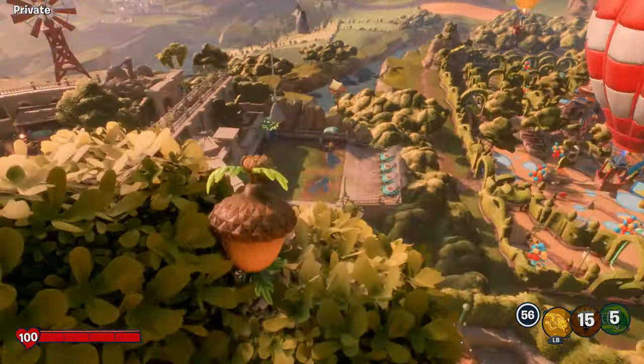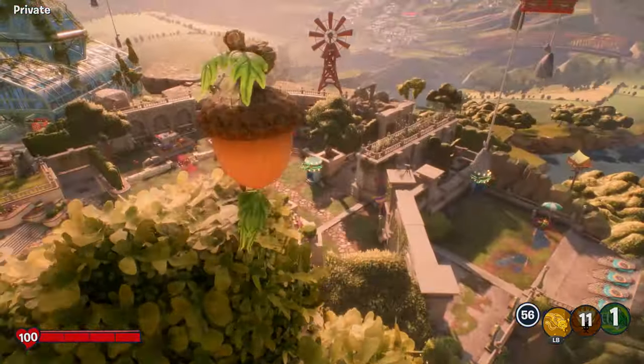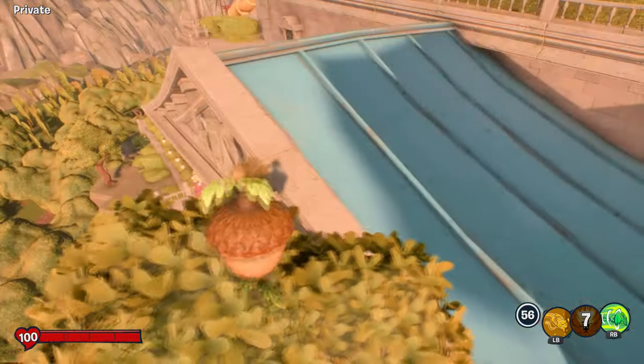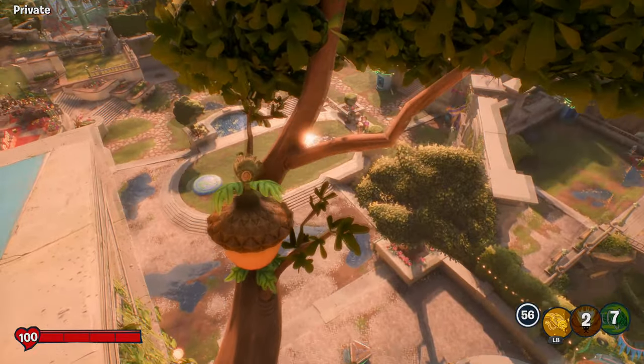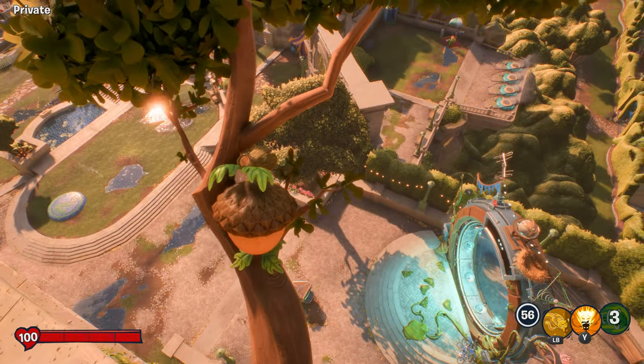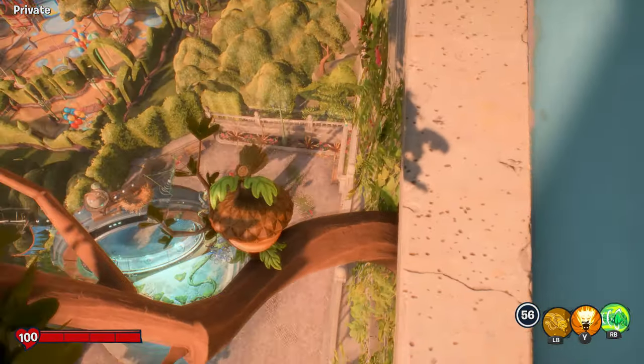We have made it on top — the flying acorn glitch, ladies and gentlemen. It's a little bit tricky; sometimes it doesn't work. But once you're up there, you can try and get on Dave's mansion, though it doesn't really work because there's an invisible wall. And then you can land on this little tree — little acorn in the tree. Yeah, this is a realistic acorn, everyone. You can do that and then just see what other things you can land on from here.